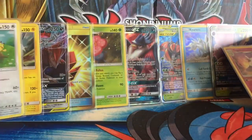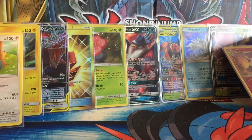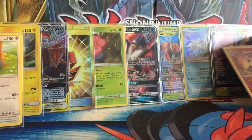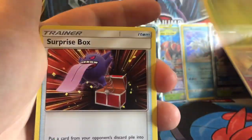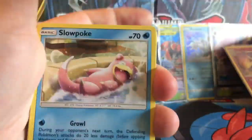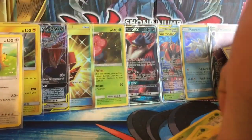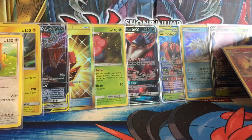Between turns, heal 10 damage from this Pokémon with lazy eating. We will have 6 packs after this one. 1, 2, 3, 4. So we have Energy, Weeping Bell, Surprise Box, Torracat, Diglett, Slowpoke, Litten, Sandshrew, Murkrow, Reverse Rite Gengar, and a Stunfisk Regular Rare.